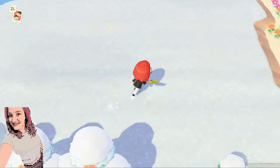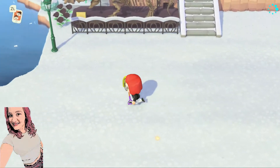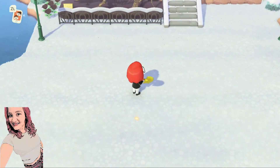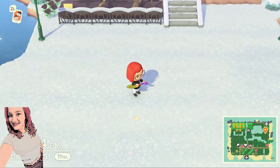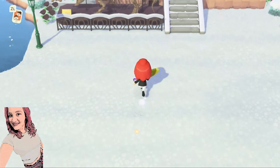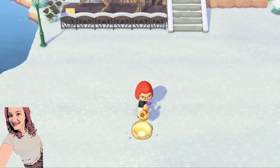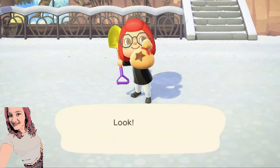All right, I found it, you guys. Every character on your island will get a spot. So here you can see that the spot is glowing. What we are going to do now is we are going to press A to dig up the bells and you get 1,000 bells.